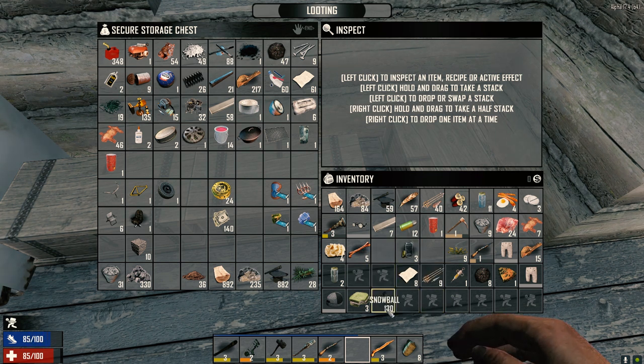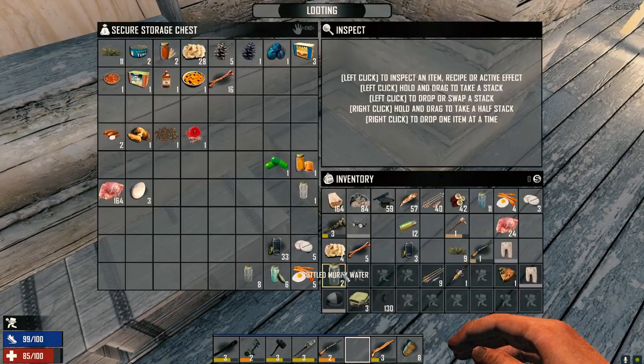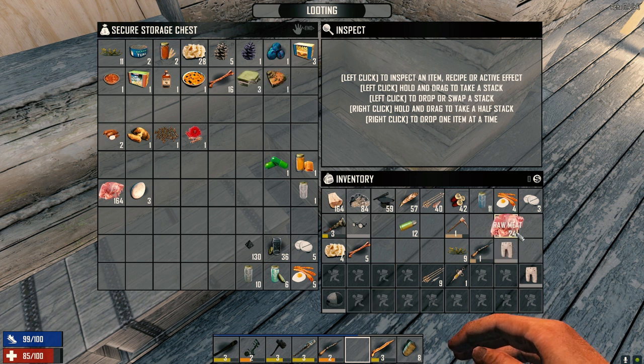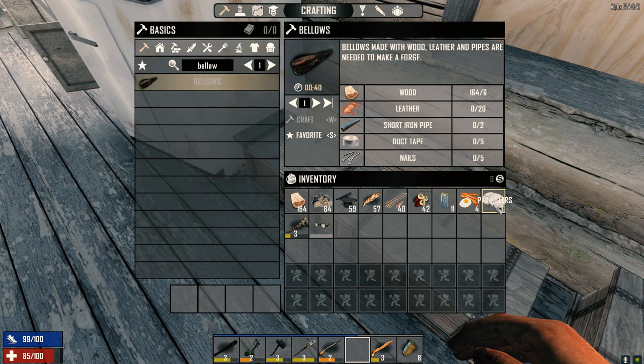Sorting everything into the right chests — weapons, ammo, organics, building materials. Snowballs down here, Old Sham sandwich, raw meat, goldenrod flowers, steroids, shotgun ammo, steel arrows. I think we are out of here.